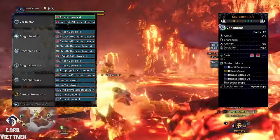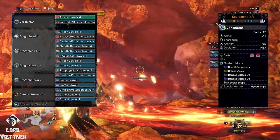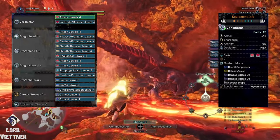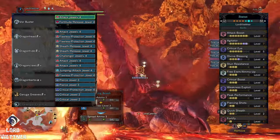Once again, pierce scope is more or less the same — just drop the spread up in the waist for pierce up, and change the mods to 1 recoil, 1 reload, 2 ranged, and 1 special scope.